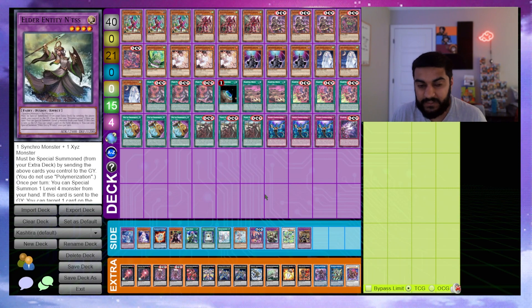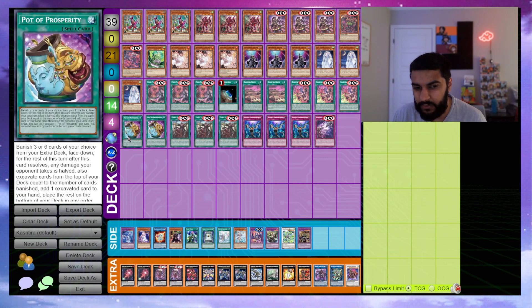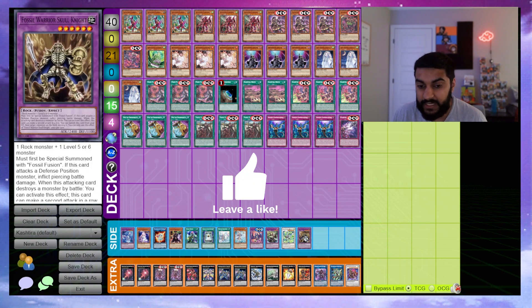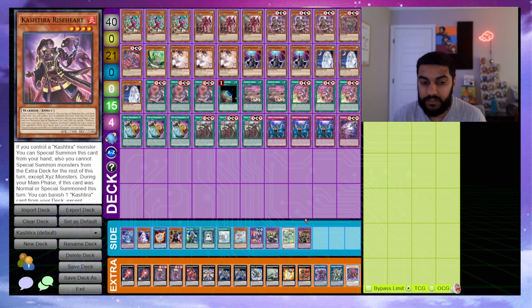Another option is playing Garura, Skull Knight, or Wind Pegasus — you can banish these with Prosperity and then Arise-Heart can attach any of them as material. If Arise-Heart gets Nibiru'd, all the attached cards go to the graveyard and trigger simultaneously. Skull Knight adds a new one, so if Arise-Heart gets destroyed and you had Skull Knight attached, you can banish Skull Knight to pop the Nib token and keep extending.